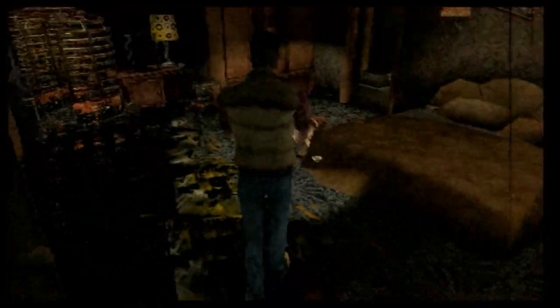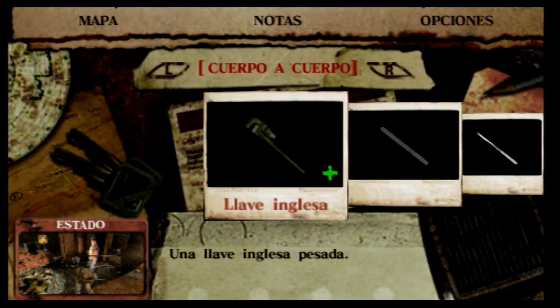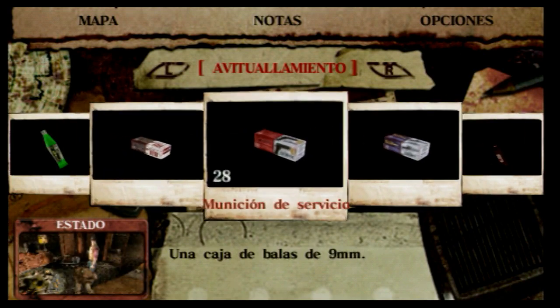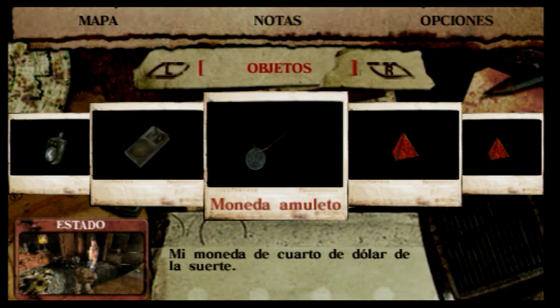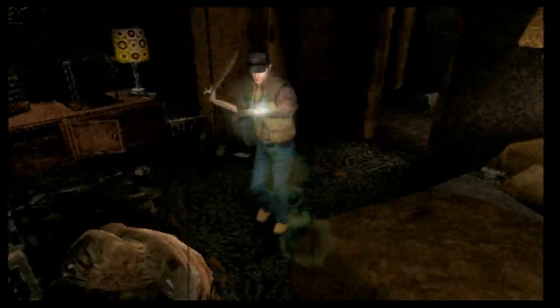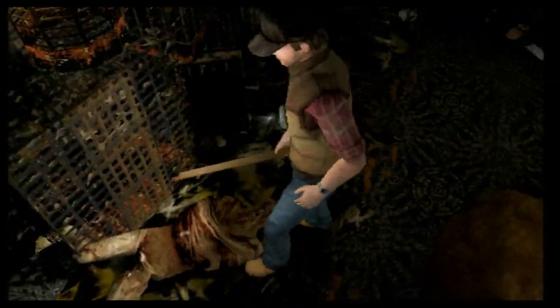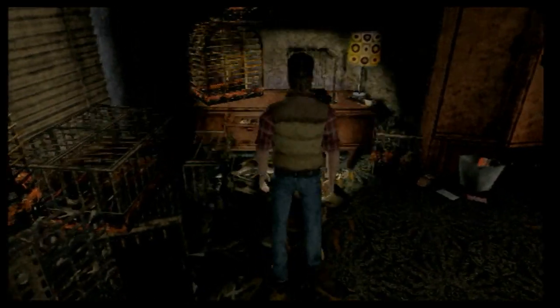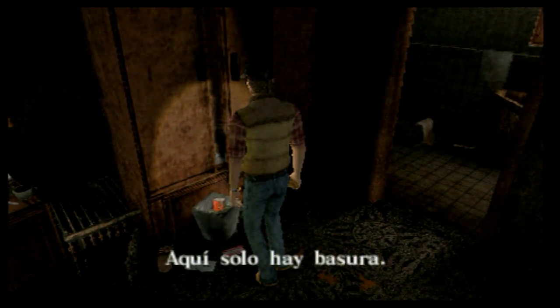Genial, tío. Una vez que estás así, es mejor enchufarle un estacazo con un golpe contundente. Venga, ahora me doy la punta aguda. Toma. Un montón de jaulas — jaulas para animales. ¿Qué dicen? Aquí solo hay basura.